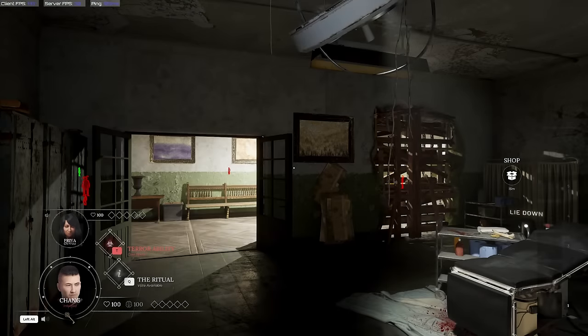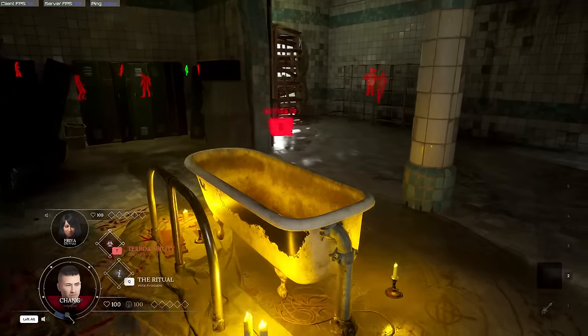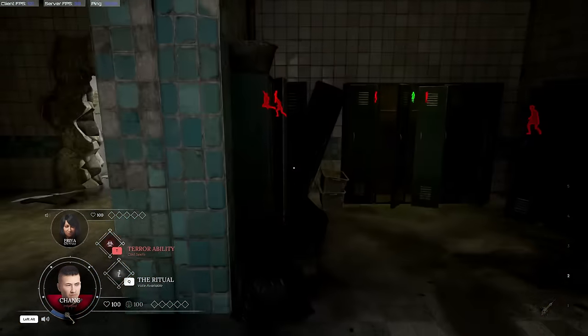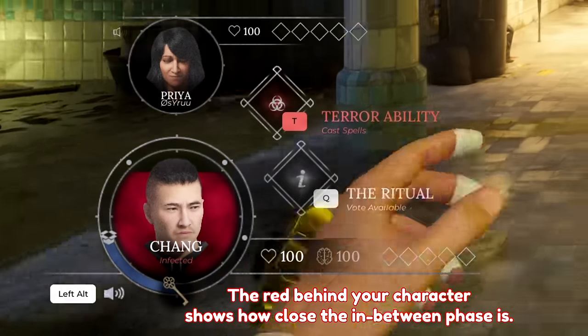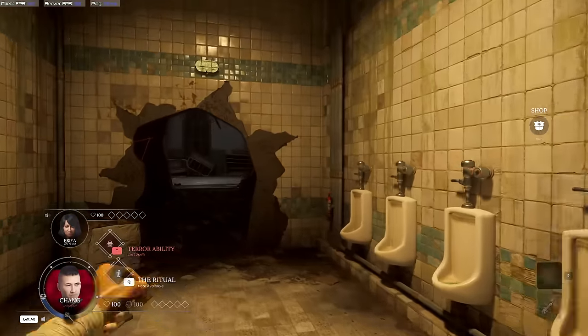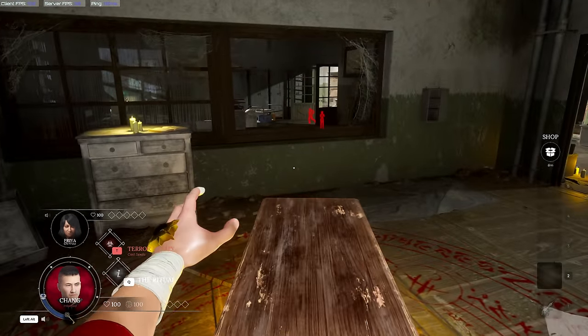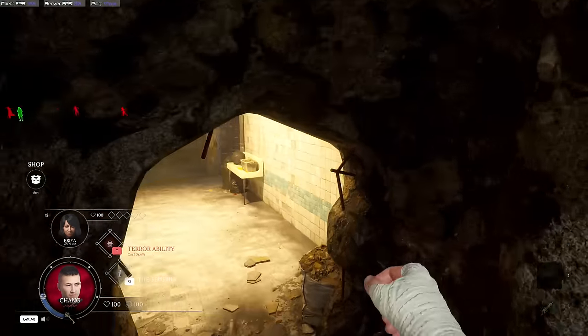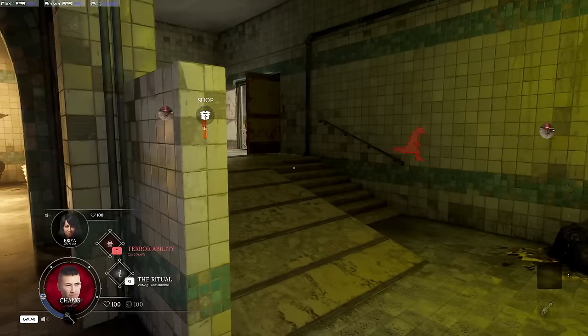As an infected, you will notice that you can see other players through walls. This will allow you to more easily activate weak points around the map without being caught. These weak points will bring forth the in-between, or the night period, where the infected become much stronger. You can find them all around the maps, and they are always going to be in the same location each time. The more weak points you activate, the faster the in-between comes, and the longer it lasts.